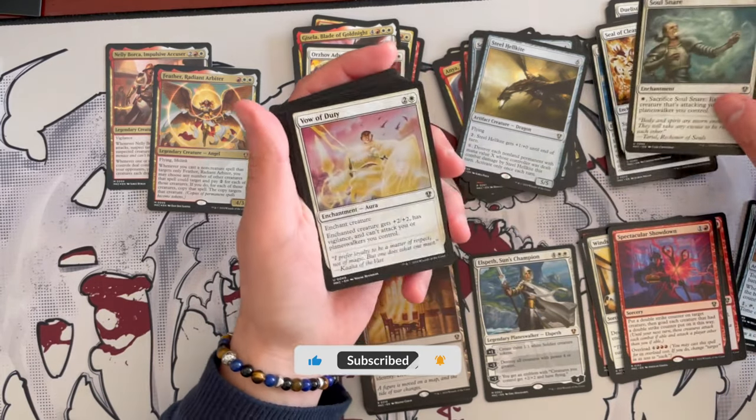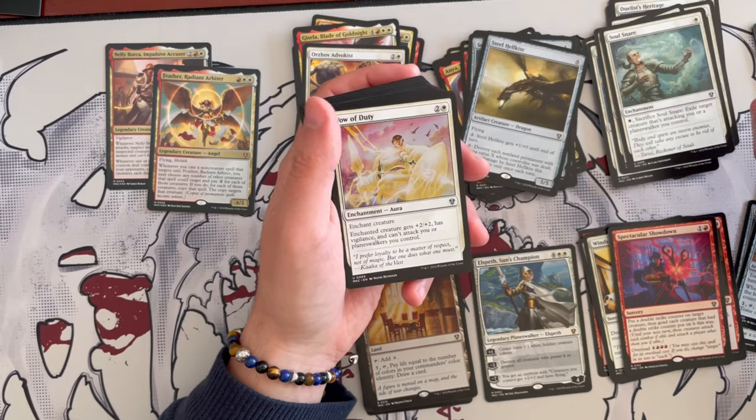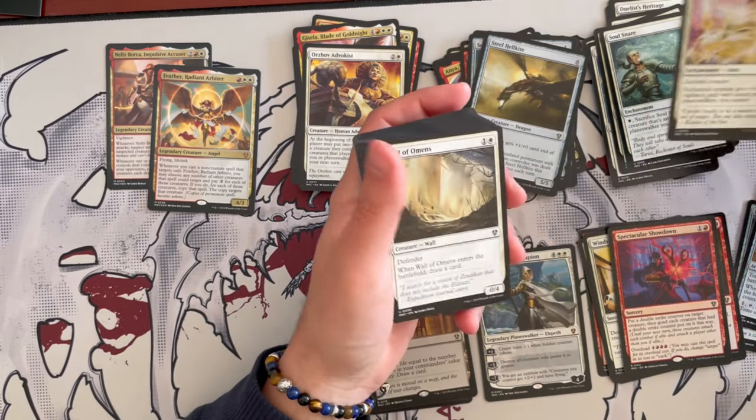Vow of Duty costs 3 and is an enchantment. The creature gets plus 2 plus 2, has vigilance, and can't attack you or planeswalkers you control. Very, very nice and very synergistic.